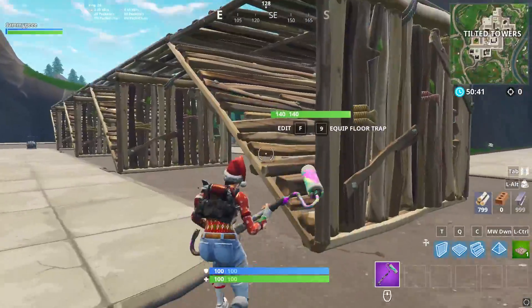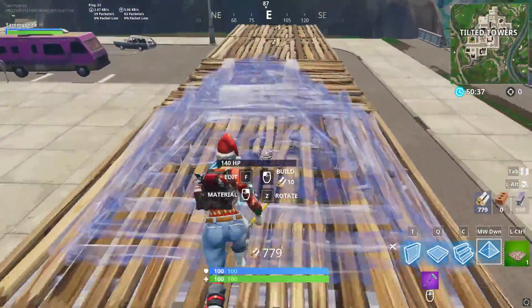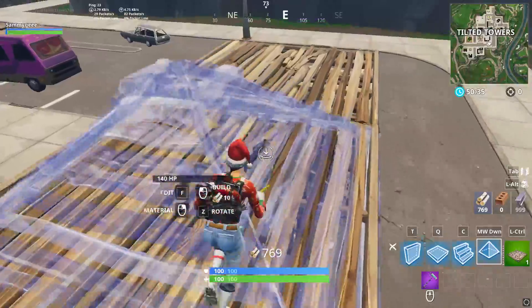To build the advanced version of this course, all you have to do is add pyramids on top of every other floor. This will make the editing so much harder, but will help in training editing speed.